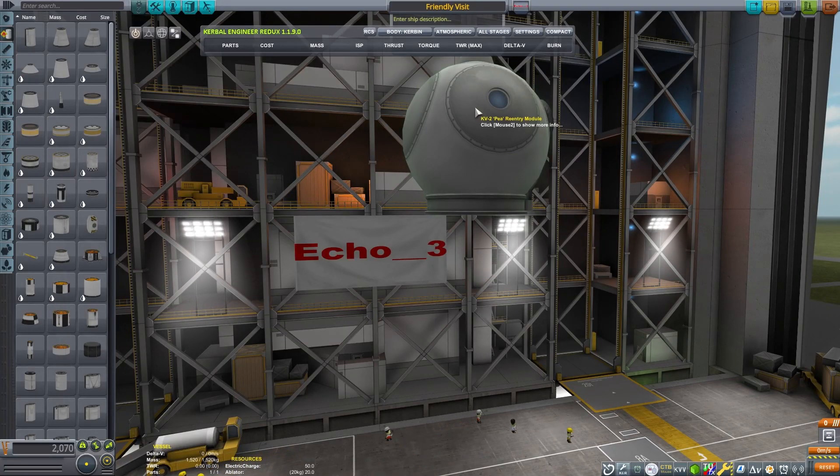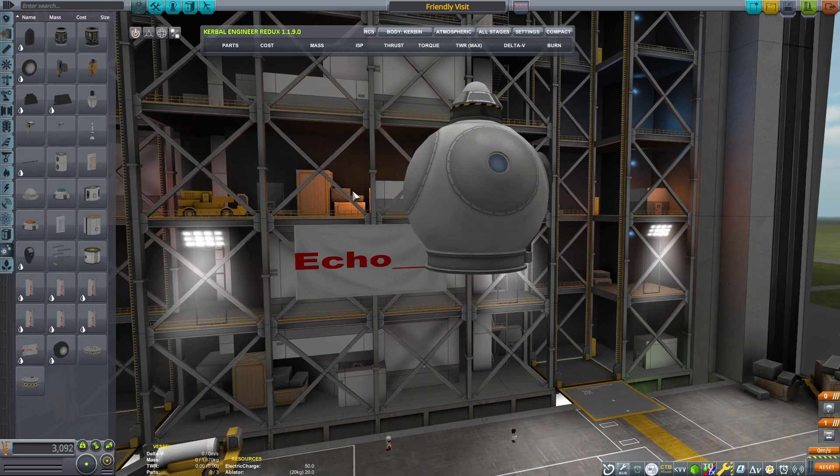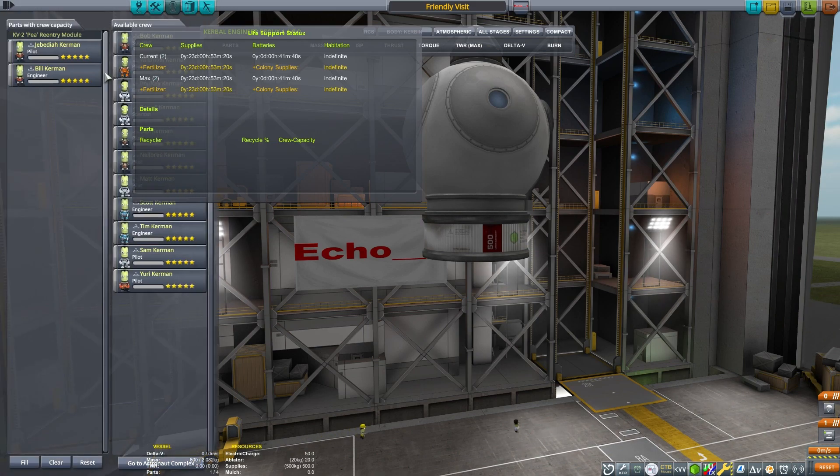This is Echo 3, and let's discuss farming in space. On the 12th of May, the University of Florida and NASA conducted an experiment using lunar soil to test growing plants.